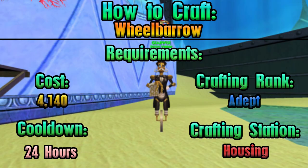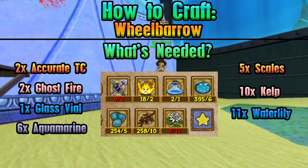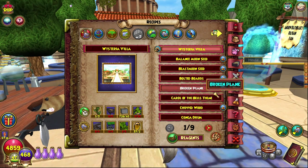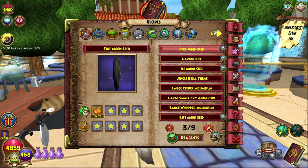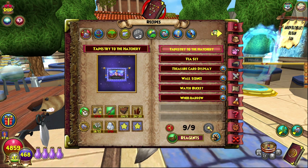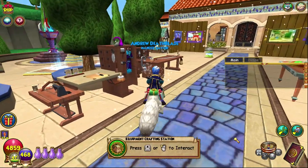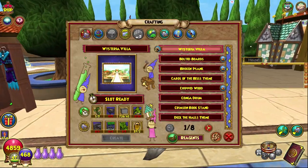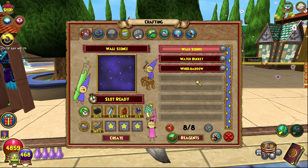As always, on screen is everything you need to know in order to craft this housing item. Whether it's useful or not, you will find out soon. I'm assuming it will be the housing crafting station — and it is the housing crafting station. Very smart. The wheelbarrow is right at the end of the list, of course.